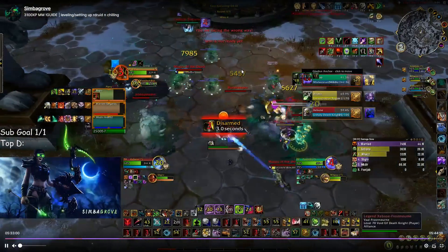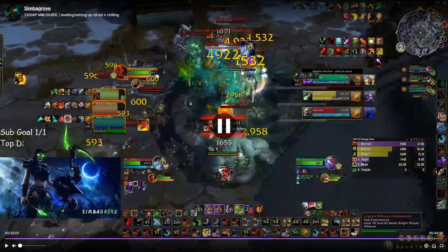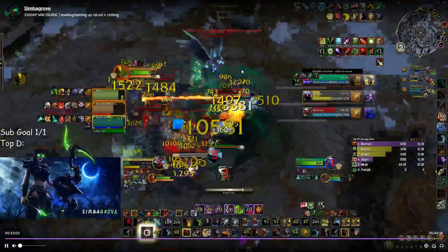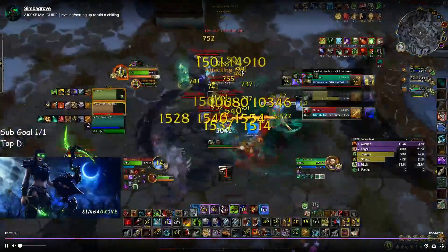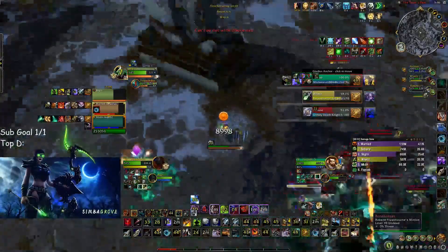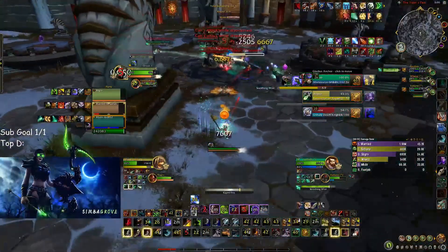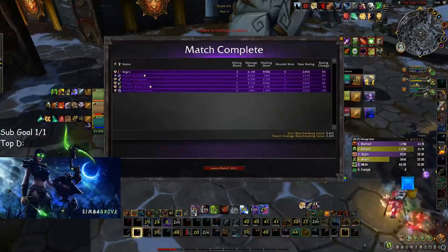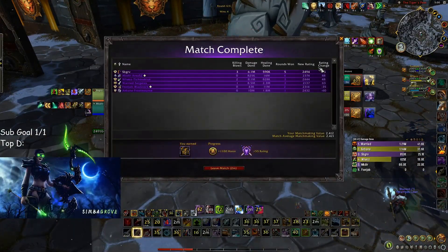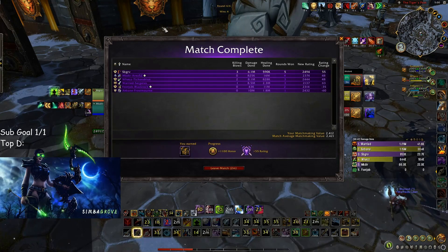The rogue's evasion is just ending. I'm disarmed so I drop volley during the disarm. Ramping up my damage — trueshot, double tap. I have the most damage and I'm cleaving them both right now, they're stacked in the volley. Absolutely cranking them all. Rogue cloaks and vanishes. I get sleeted — that was my wall too. Running away, getting some space. On the rogue — big kill shot. GG. Five rounds in an all-melee lobby. Could have easily been six if I didn't mess up that trinket trade.